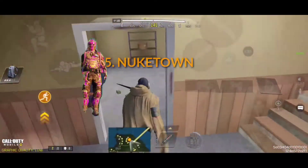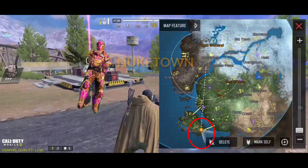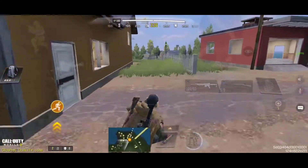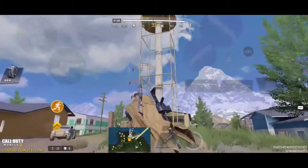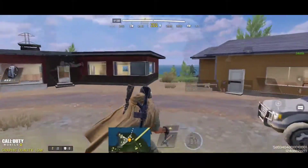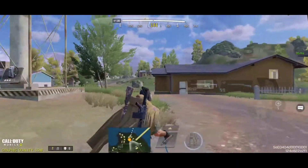Number 5: Nuketown. Aside from it always being far away from the safe zone, it doesn't have any chopper or loot to help you kill an enemy. Good guns like AK-47 or AK-117 and Adrenaline are so rare to find here.